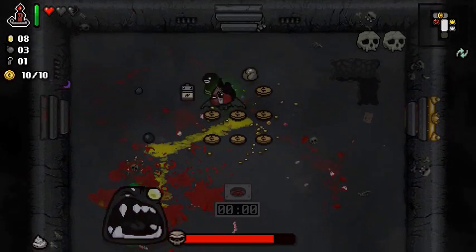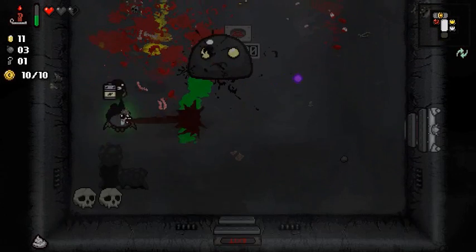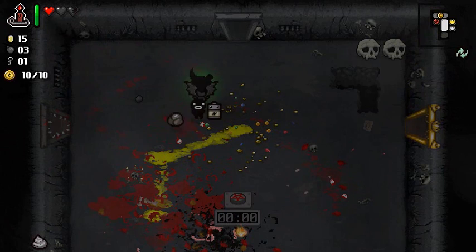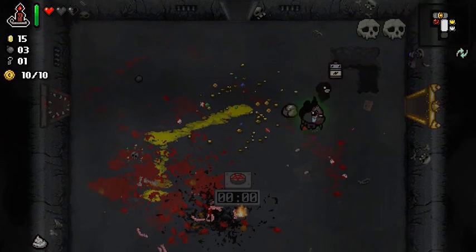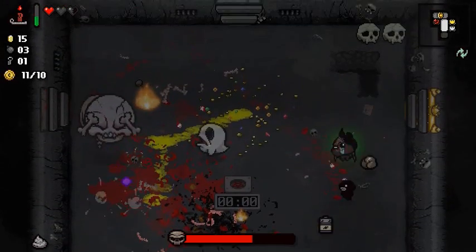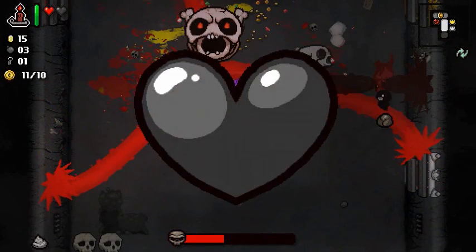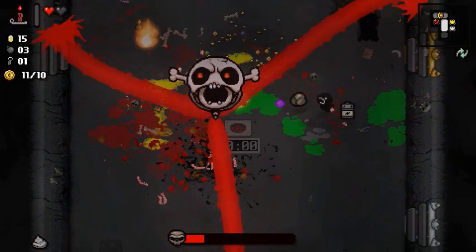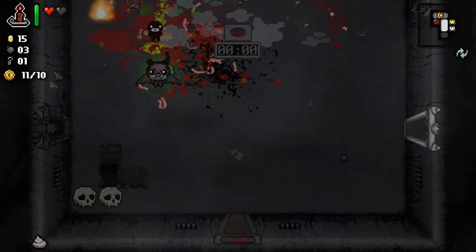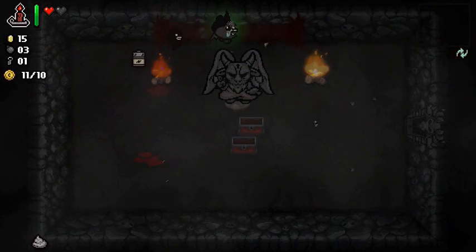Oh, it's Gish! Imagine if they added weaknesses — cause he's a ball of tar. What if Firemind could do extra damage? Oh my god, is that a new Haunt variant?! I don't even know what this thing is called — I've never seen it before! Please, Guppy items. Okay, fine — no Guppy items. It's not like I wanted to keep going anyway.